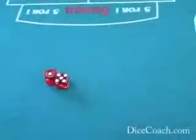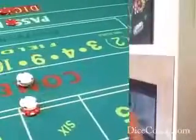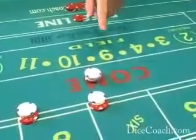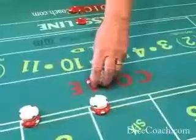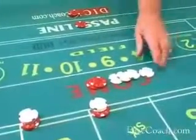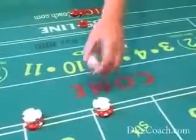The stick person retrieves the dice back to the middle of the table. Now the dealer pays out on the 6 because I had $12 on the 6. The dealer just paid off your 6 — you had a $12 six and they've paid you $14. That's $7 for every 6; two units of 6 pays $14. You pick the money up and put it in your rack.